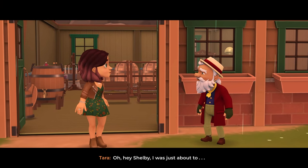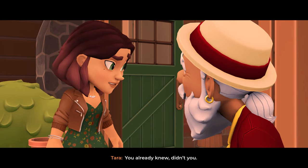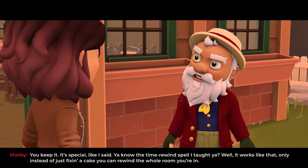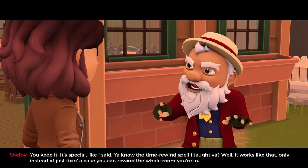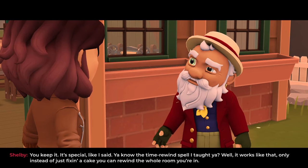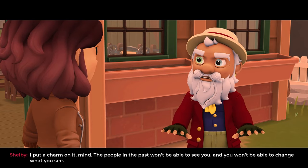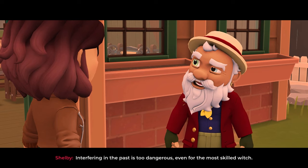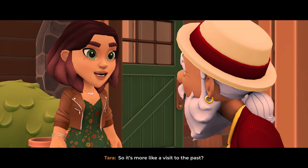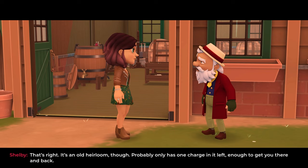'Oh hey Shelby, I was just about to—' He knows, he always knows. 'You already knew, didn't you?' 'Yep. Well, here you go.' 'You keep it — it's special. You know the time rewind spell I taught you? Well it works like that, only instead of just fixing a cake, you can rewind the whole room you're in. I put a charm on it, mind you — the people in the past won't be able to see you, and you won't be able to change what you see. Interfering in the past is too dangerous, even for the most skilled witch. So it's more like a visit to the past.' 'That's right. It's an old heirloom though — probably only has one charge in it, enough to get you there and back.'